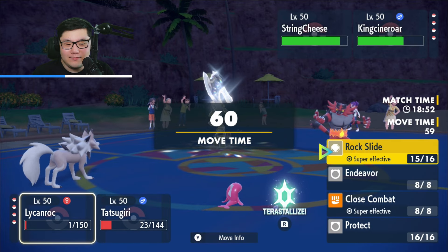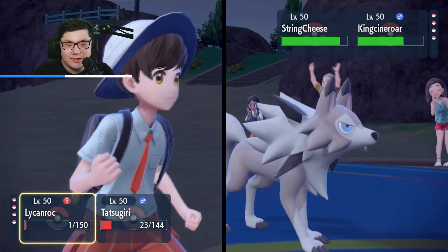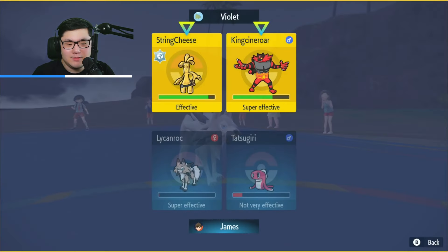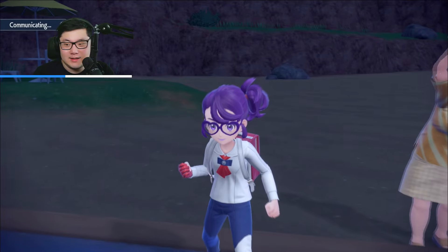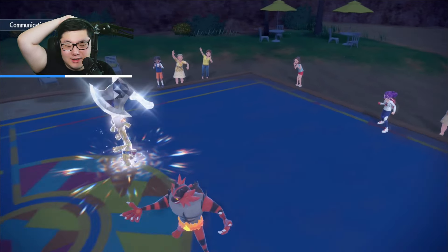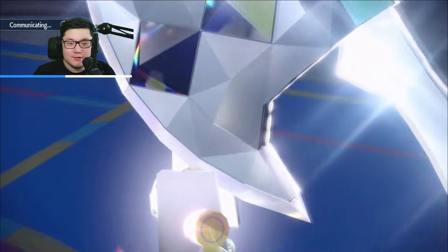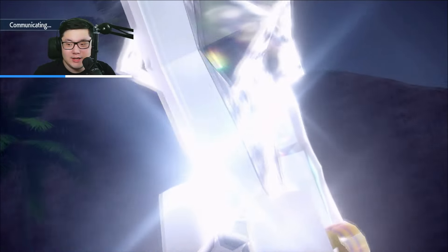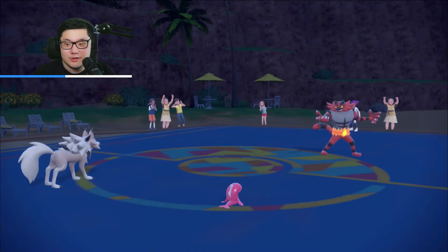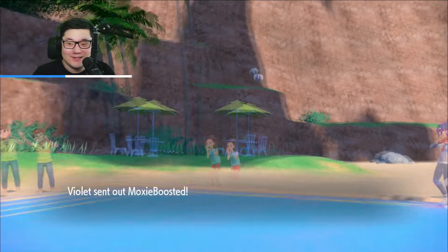Tatsugiri should be faster than this combo. I'm pretty sure I can get Endeavor off into the Golden Goal, and I should be able to Muddy Water and just pick up a double knockout. It's probably Specs based on that damage from Make It Rain. I'm going to go for a Muddy Water and an Endeavor into the Golden Goal — should pick up the knockout on the Golden Goal. We're actually going to see the Golden Goal retreat, which is also really good. That's a Honchkrow coming out — Moxie boosted.